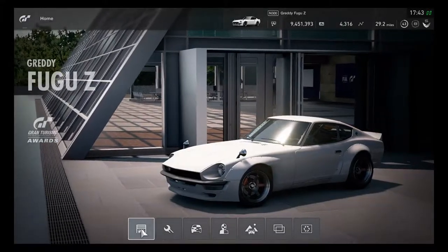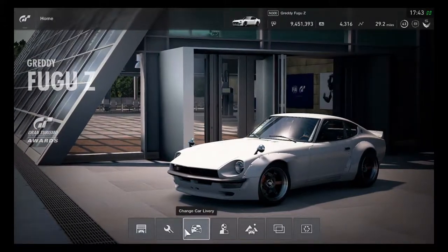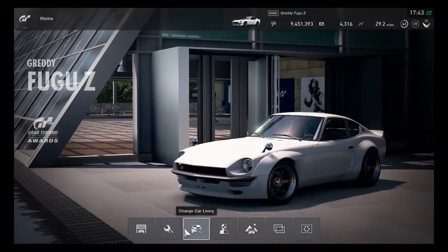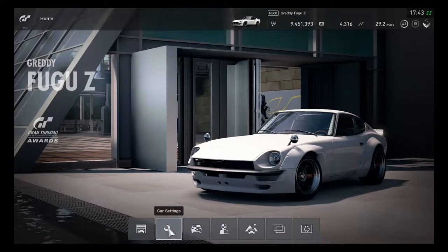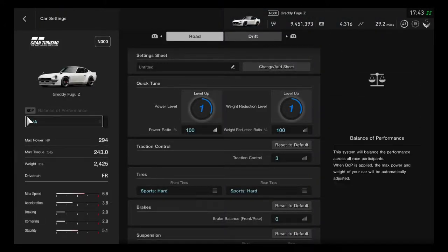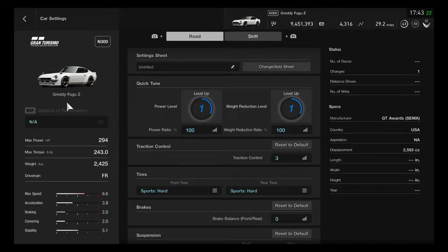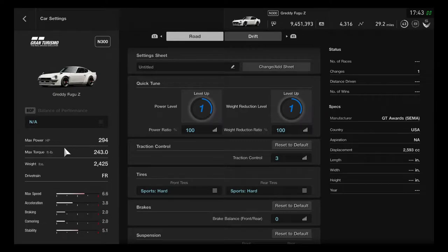The third GT Awards car is now arriving in GT Sport for this 2018 December update. The GWD Fuku C is now ready to go for a custom race. Let's take a good look at the car settings. The GWD Fuku C is in the N300 category division. Max power is 294, max torque 243, weight is 2425 pounds, and the drivetrain is FR.